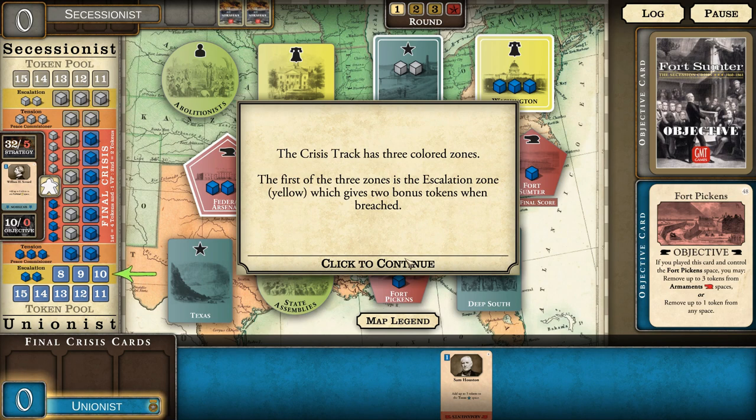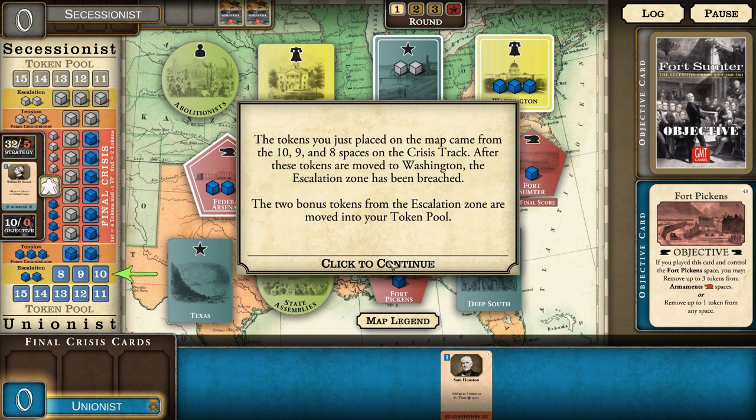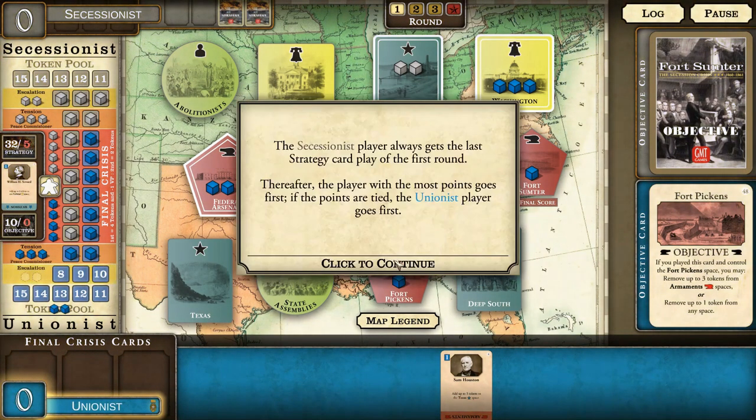The crisis track has three colored zones. The first is the escalation zone in yellow, which gives two bonus tokens when breached. The tokens placed on Washington came from spaces 10, 9, and 8 on the crisis track, which breaches the escalation zone. The two bonus tokens from the escalation zone are moved into the token pool. The Secessionist player always gets the last strategy card play of the first round; thereafter the player with the most points goes first.